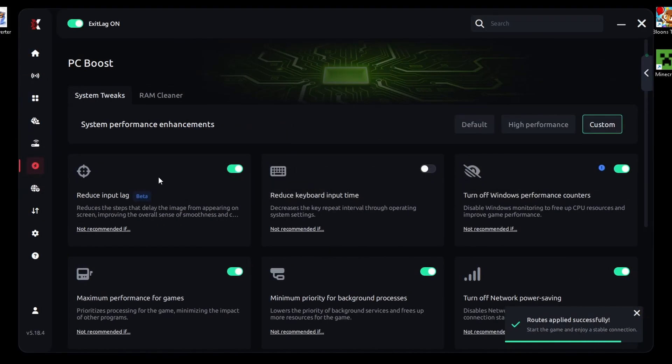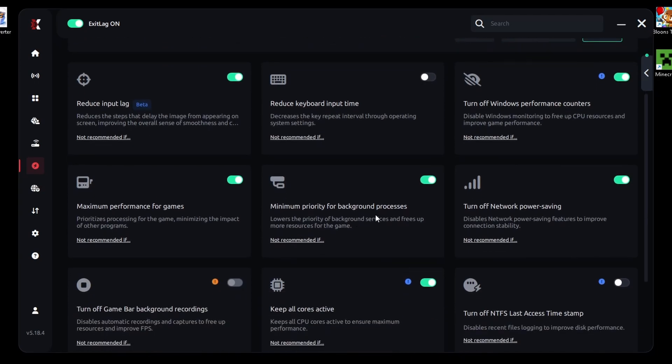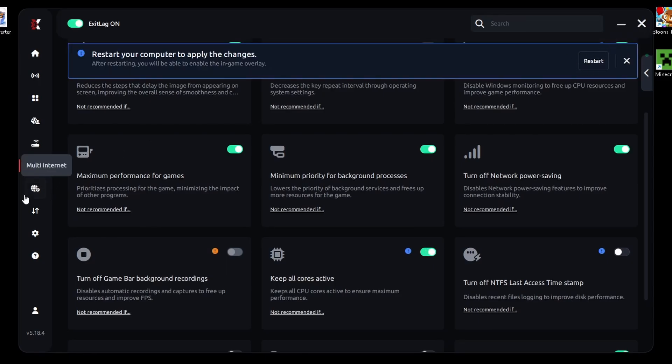PC Boost Settings: head into PC Boost. Enable Reduce Input Lag. Disable Windows Performance Counters. Enable Maximum Priority for Games. Enable Minimum Priority for Background Processes. Turn on Disable Network Power Saving, and keep all cores on active. This may ask you to restart your PC, but we'll do that at the end.